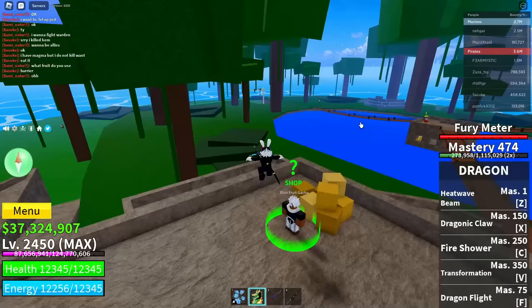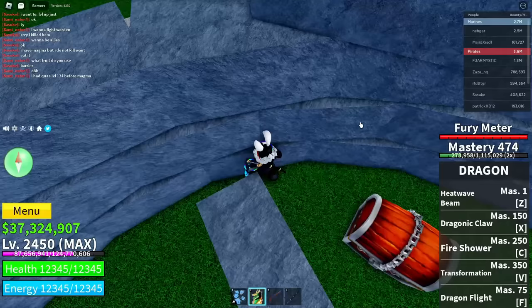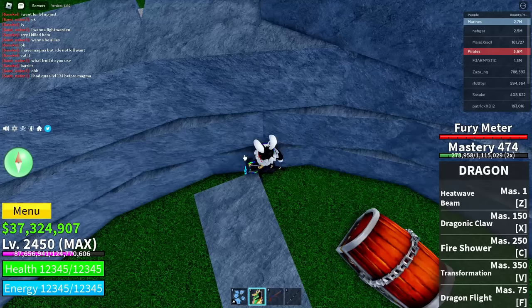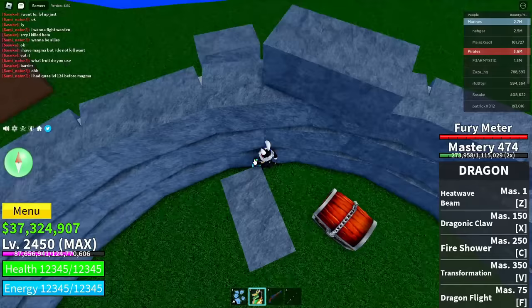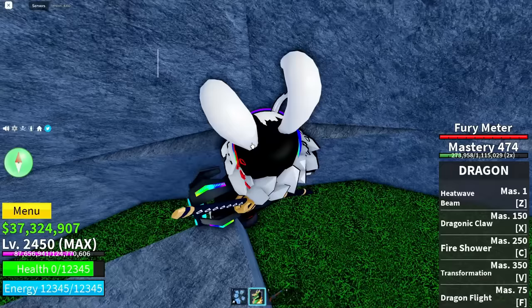Now go over to this specific area of the island — this area right over here. Stay in this spot and you'll get stuck. When you try to move to the right, it won't work. Stay in this place and respawn your character right there.